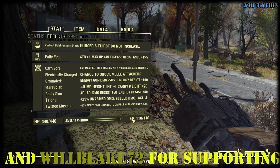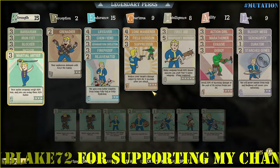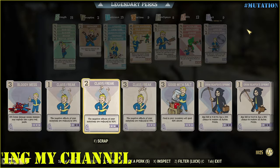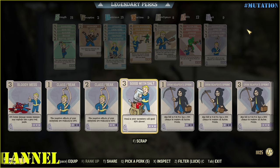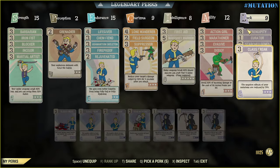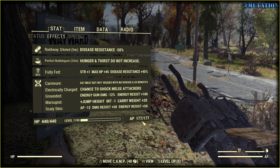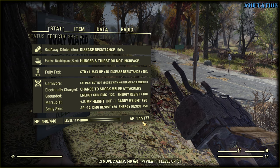We can use Class Freak and the cost will be reduced. So goodbye Bloody Mess, welcome Class Freak to the team. With Class Freak rank 3 we are losing only 12 action points. But the question is: do we actually need extra damage and energy resistance?